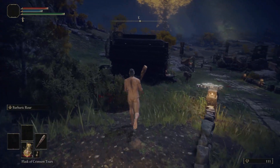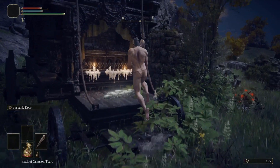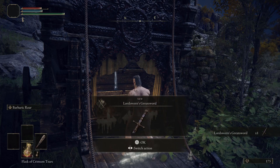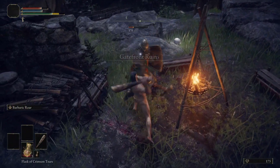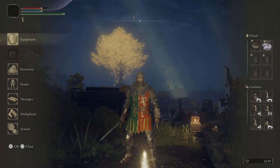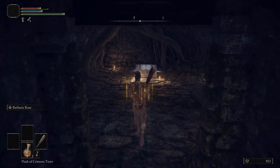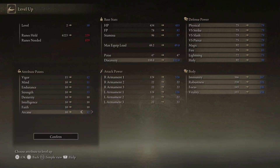Very early on you'll come to the Gate Front Ruins, and whenever I start a new playthrough this is my first farming area. I find it great for getting those first few levels and some very good equipment and upgrading stones. There's a decent two-handed sword, and one of my favorite early weapons is the straight sword here — I love dual wielding these. The armor that drops is solid early game gear, and on rare occasions they drop smithing stones. This is also where you get a crucial item for putting Ashes of War on your weapon. I usually farm here for 20 to 30 minutes and leave with good equipment, upgrading stones, and around seven or eight levels.